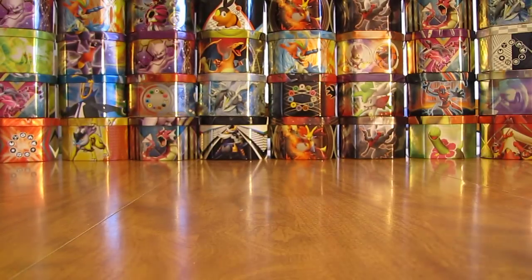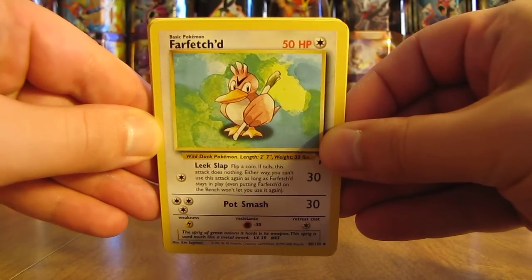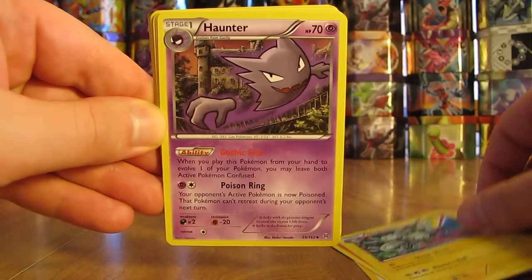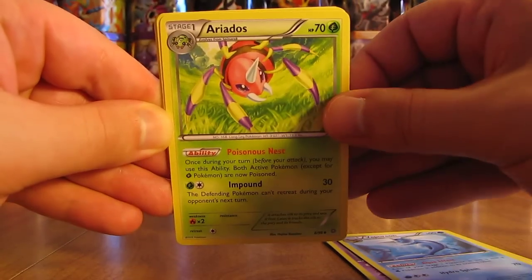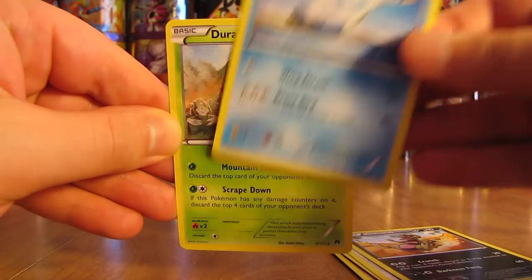Now we'll go on to the one that says open second, which are uncommons. There's a Haunter, a Staravia, Vaporeon, Aeriodos, Persian, Crocoroc, Swanna, and a Durant.